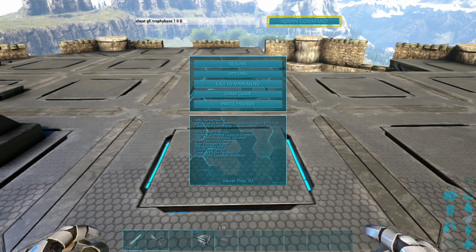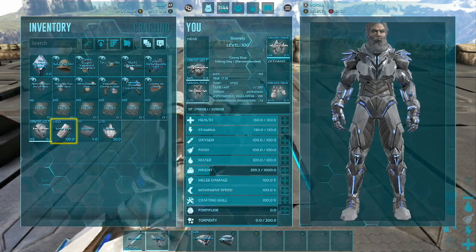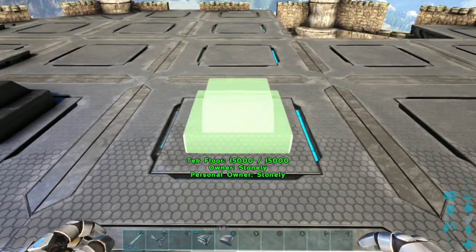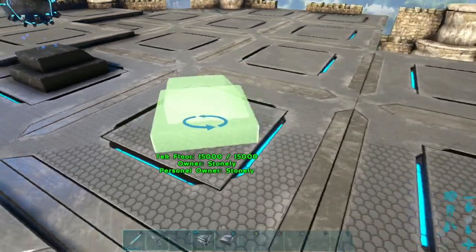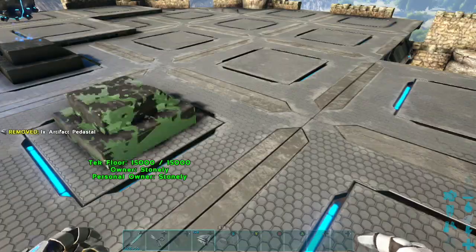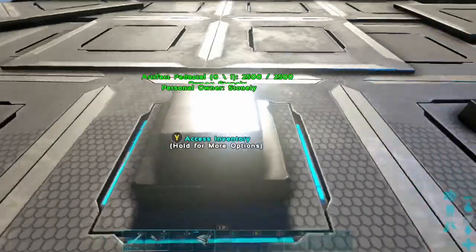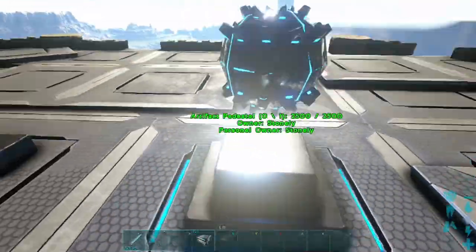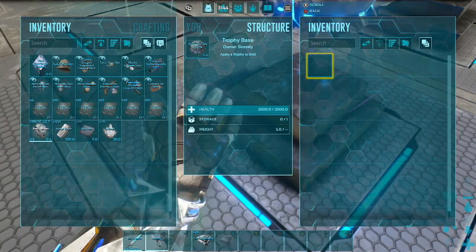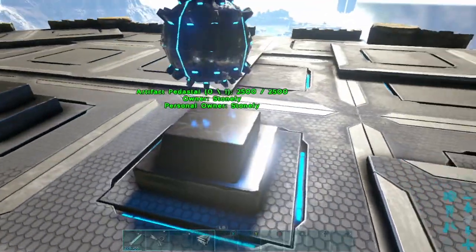You can see to the left it says 'added one artifact pedestal.' It is down here in my hotbar. Place it here now — there is one side that's slanted, that would be the front. There you go, perfectly placed. Now if you want to place the artifact, you just put it right on the structure itself here in the middle. If you put it in the inventory it won't actually show it.